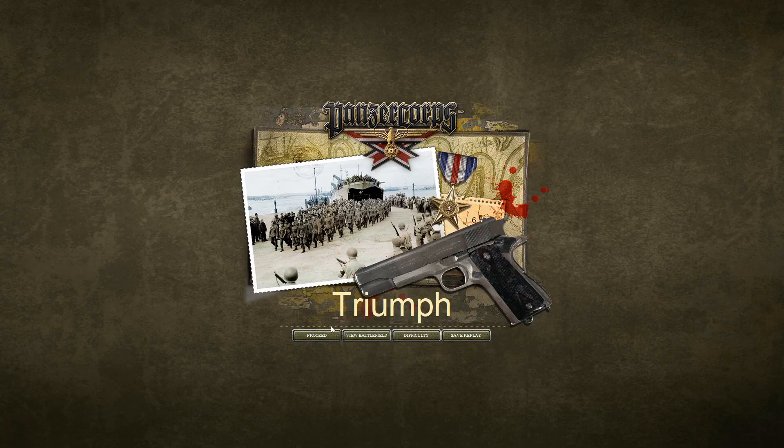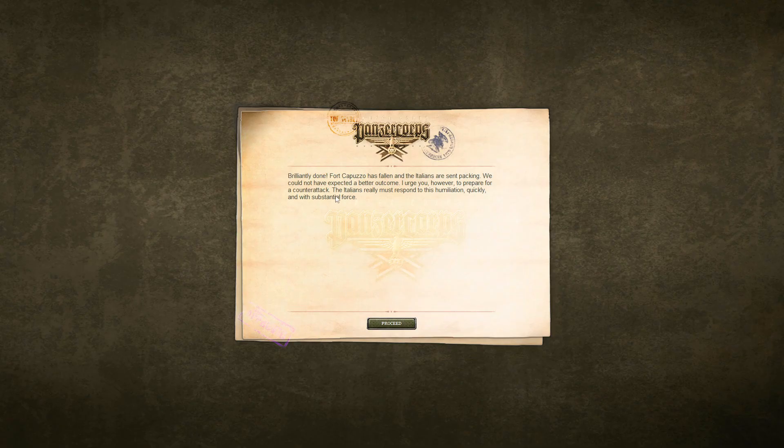Brilliantly done. Fort Capuzzo has fallen and the Italians are sent packing. We could not have expected a better outcome. Yeah, damn right we couldn't. Holy crap. I urge you, however, to prepare for a counterattack. The Italians really must respond to this humiliation quickly and with substantial force. Well, we'll deal with that in the next episode.